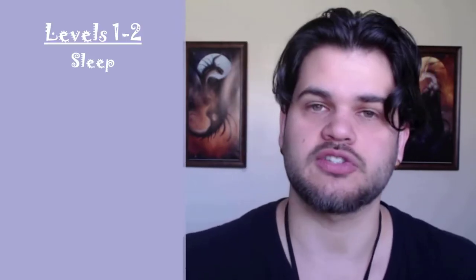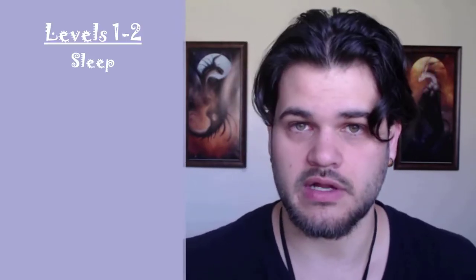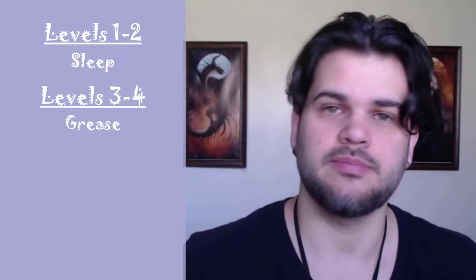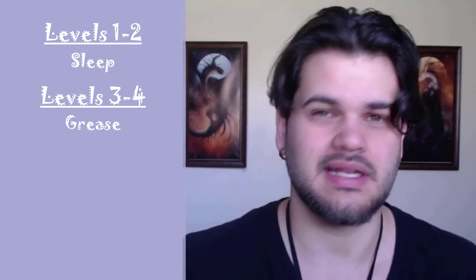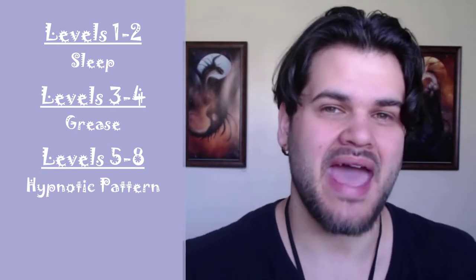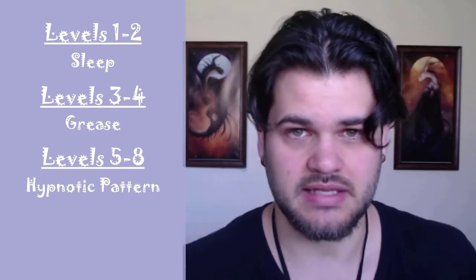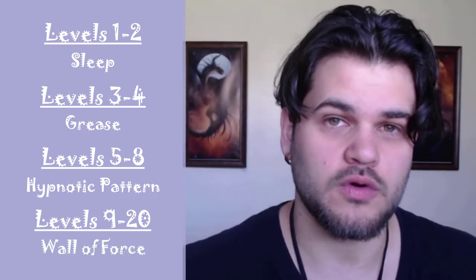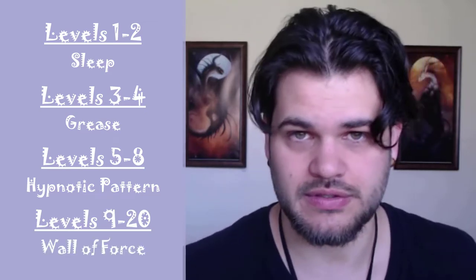At levels one through two that's going to be Sleep. Sleep works great at levels one through two and then falls off very quickly. From levels three to four we're going to rely on Grease as that kind of fight-winning spell — it's not the best ever but it does work. From levels five to eight we're going to pick up Hypnotic Pattern as our main fight-winning spell, and this one is fantastic. Then levels nine into the late game we're going to be using the Wall of Force that we get from Clockwork Soul Sorcerer as our main fight-winning concentration spell.